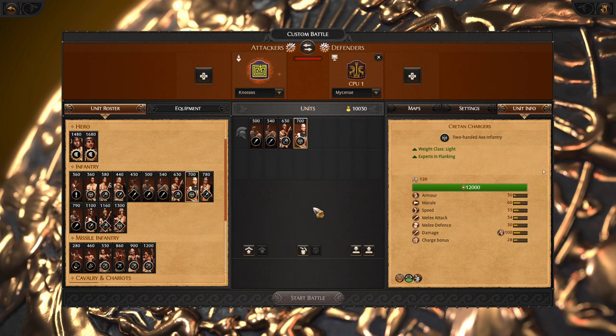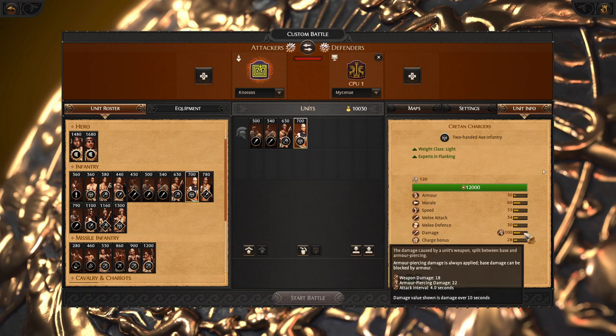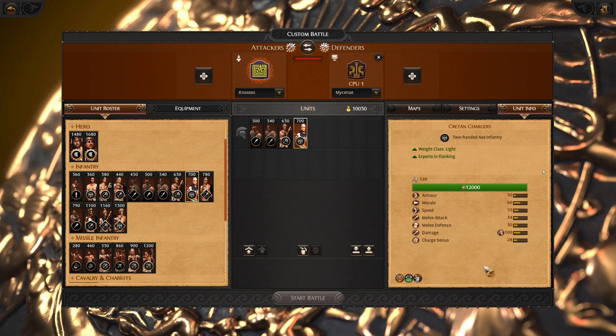Then we have the Cretan Chargers. They have a much better impact on the game because they are not just chargers and flankers — thanks to the ability Cause Fear, they are able to route enemies way faster. Together with their already solid weapon, this unit is able to quickly finish or route any unit you are able to separate.